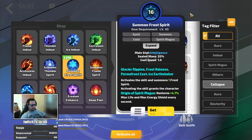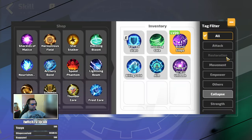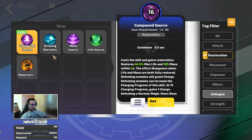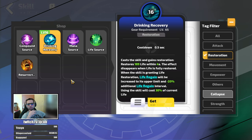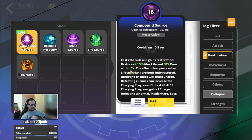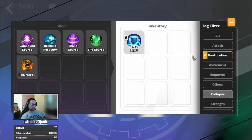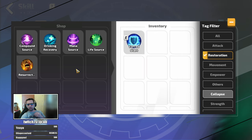For active skills, the game offers restoration skills — at level one you get a healing source like Life Source that regenerates your life on demand. The regeneration lasts for a period like two to four seconds. Think of it like a potion in other games — you tap it, you get your regeneration going.